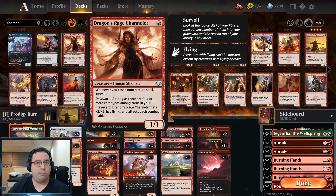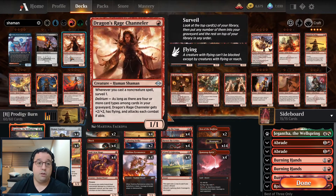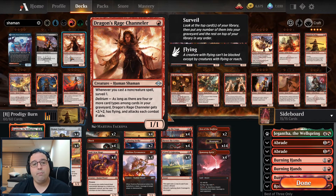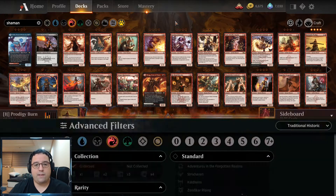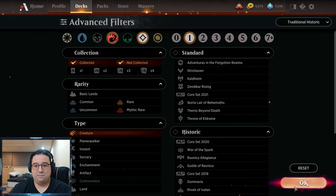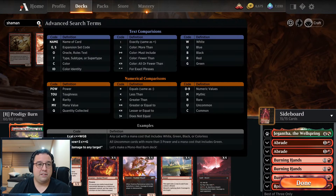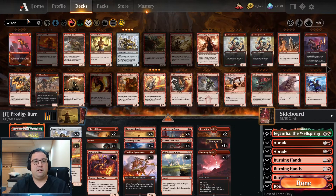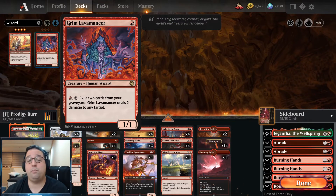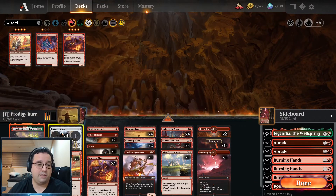If I can find a win here I'm going to be ecstatic. I don't have a wizard so Wizard's Lightning off the top is going to be pretty bad. If they put out one more Merfolk though, I'm looking at the Rampant Runes... I'm attacking with everything again. Wow — glad I'm thinking things through a little bit better than I sometimes do.